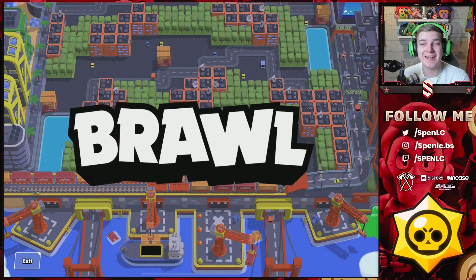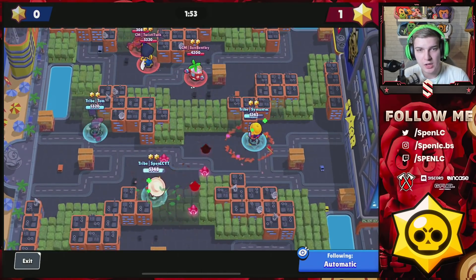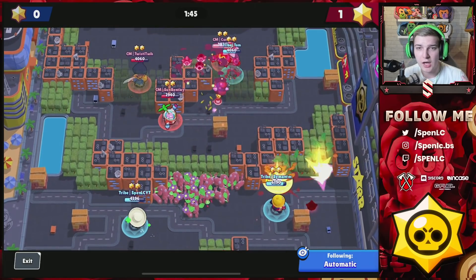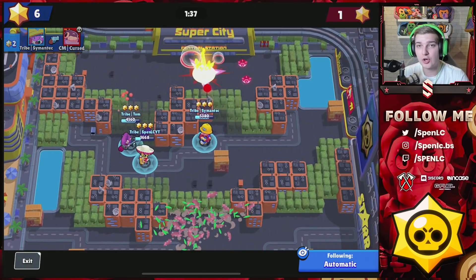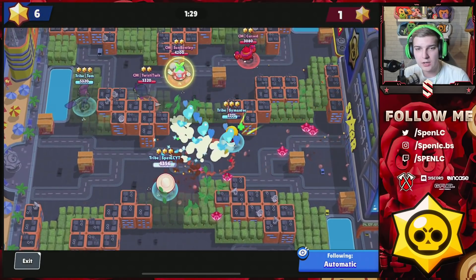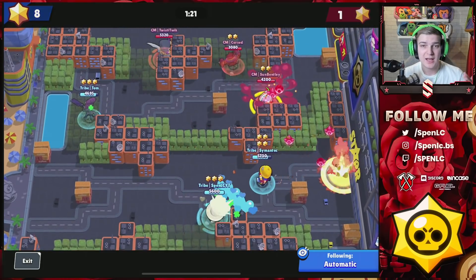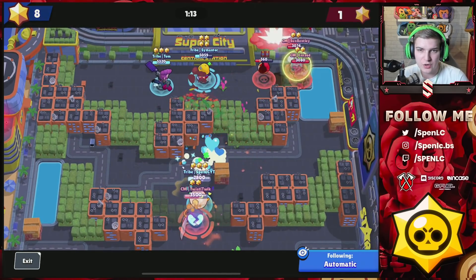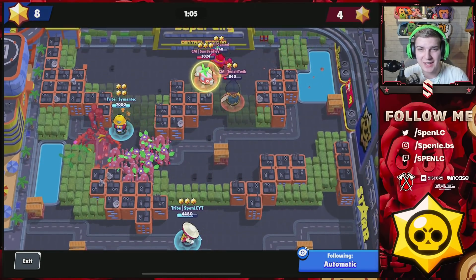Jumping into the next set: Bounty on Layer Cake. The comp we run nearly all the time in scrims is Bow double throwers — so seeing Mortis from us is a really rare sight. That's one thing we needed to do. Even though we were two-one up, we're always seen as a team that plays it too cautious, whereas Code Magic are normally the ones to switch things up. I remember saying the night before we should just go Mortis because no one normally expects it from us.